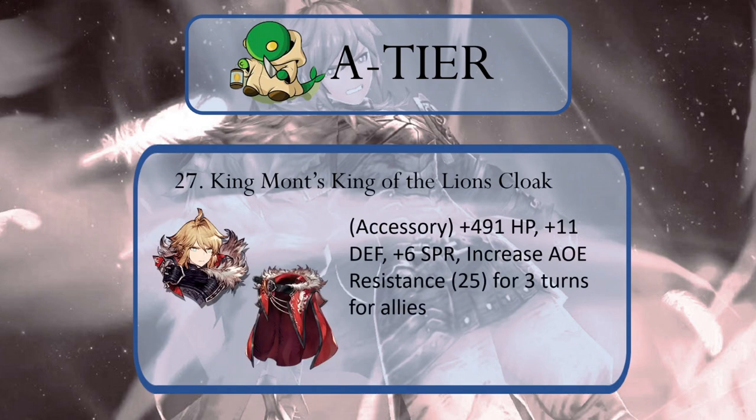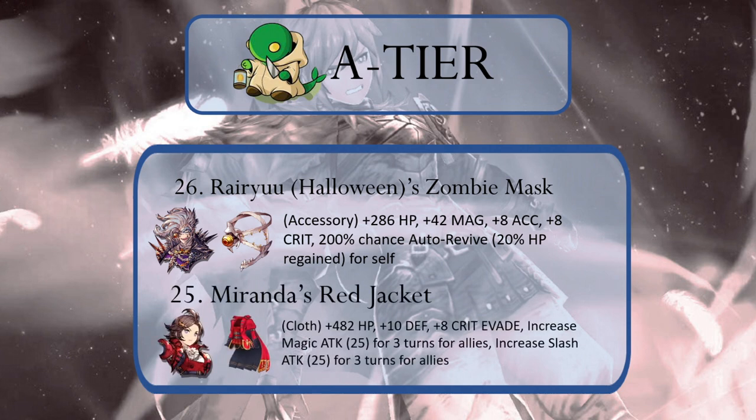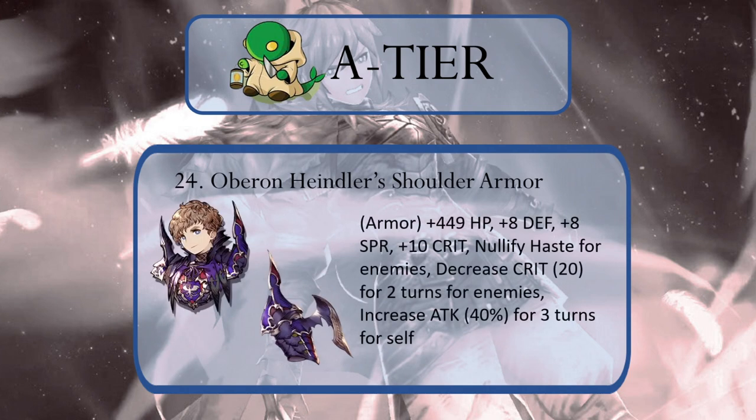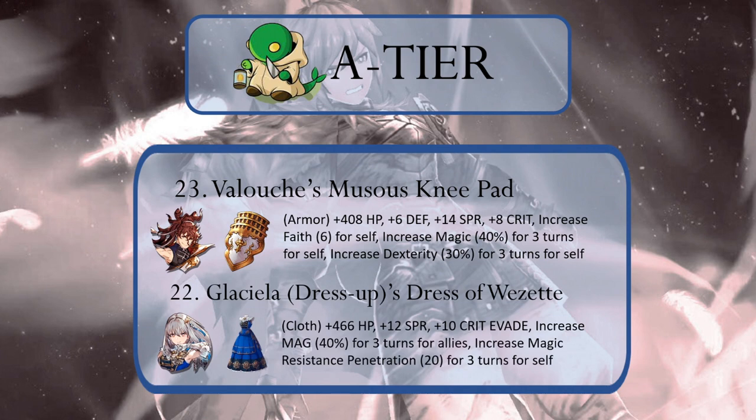Kingmont's Lion's Cloak is similar, except instead of a single target resistance boost to allies, it provides AoE resistance to allies and has slightly better gains in defense and spirit. Number 26 is Halloween Rare Use Zombie Mask — auto revive? Yes, please. Number 25 is Miranda's Red Jacket, boosting magic attack and slash attack for surrounding allies while also providing plus 10 defense? Yes, please. Number 24 is Oberon's Shoulder Armor, nullifying haste, decreasing the enemy's chance to inflict a critical hit, and boosting attack for self by 40%? Yes, please. Number 23 is Volusia's Musa's Kneepad, which lands near our top 20 primarily for its ridiculous plus 14 spirit, plus a 40% boost to magic and a 30% boost to dexterity. Number 22 is Dress Up Glacella's Dress of Wazette, boosting allies' magic significantly while providing the wearer magic resistance penetration and 12 spirit.